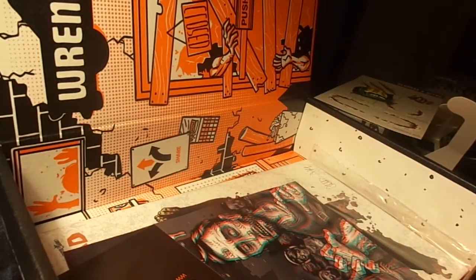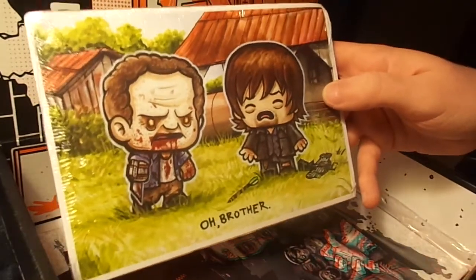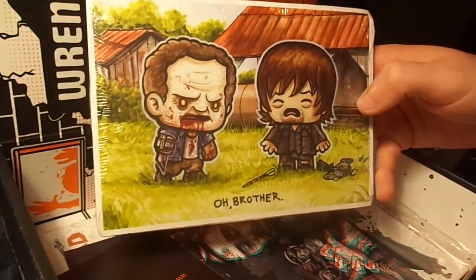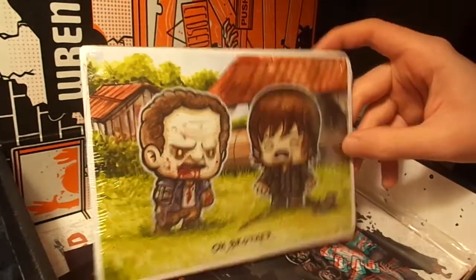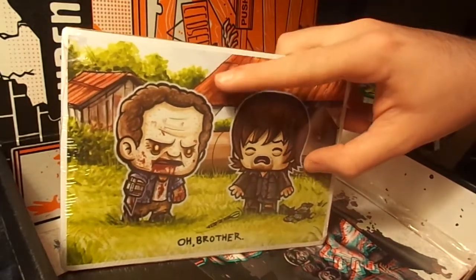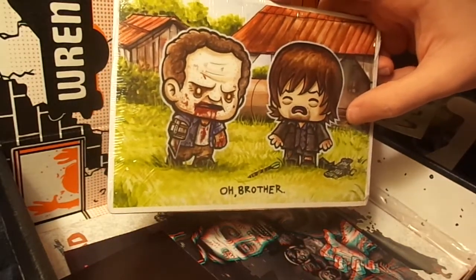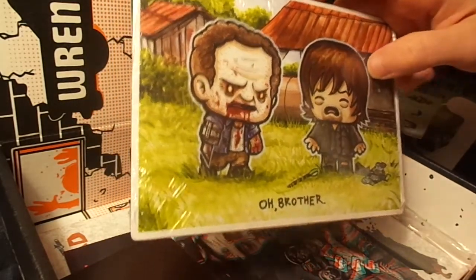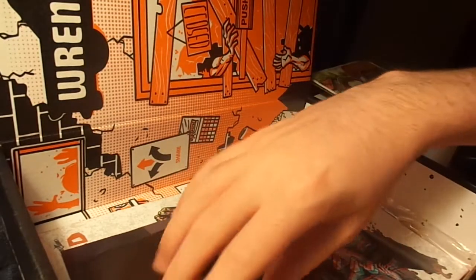I don't know what this is at first — it has a cardboard back, kind of like a picture. But if you don't know what it is, it might ruin it for you. I know what this is — it's Daryl, and that's a zombie — his brother. Yeah, that was a sad moment. It's Walking Dead, by the way.